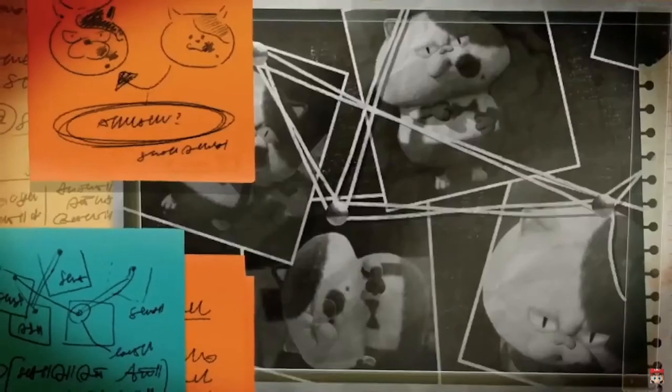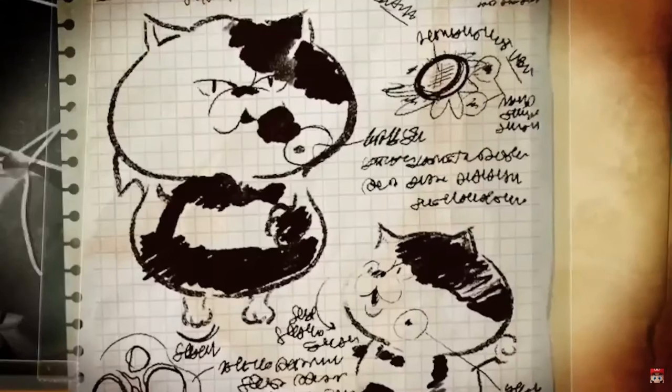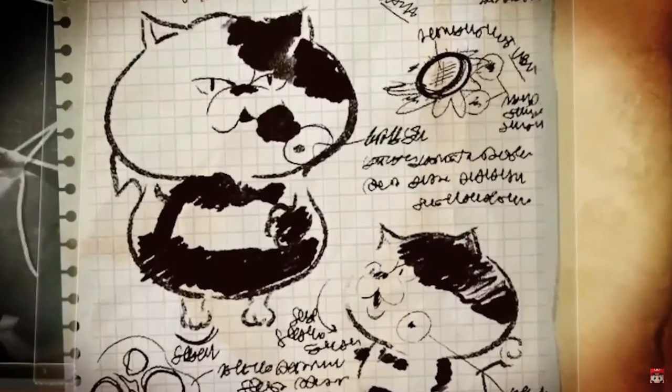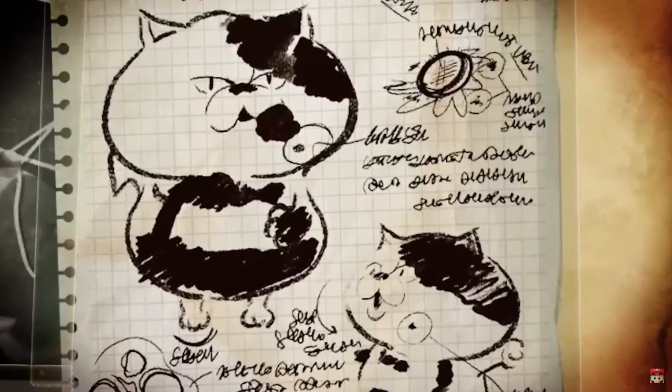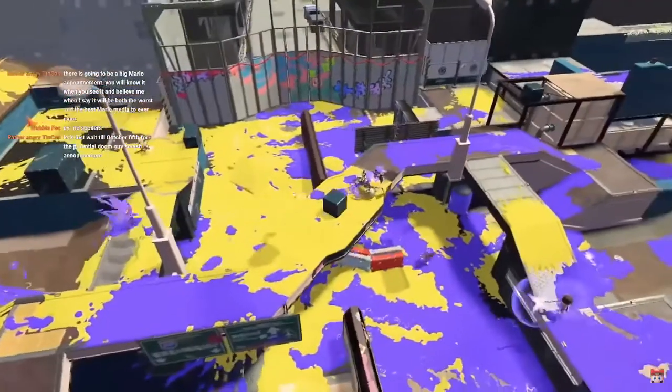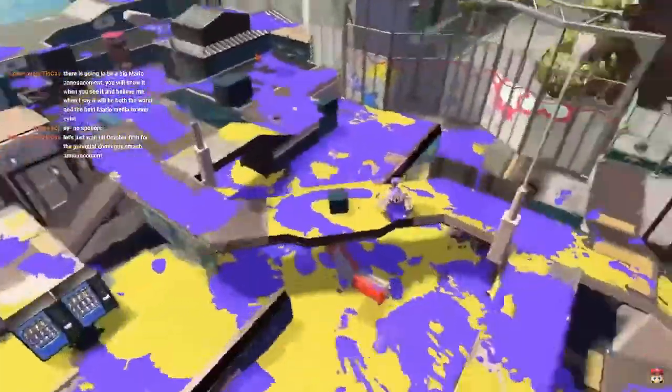We also very briefly see in some snap cuts what appear to be diagrams of a professor's notes on Judd — or some other correlation. Could this be notes on the cloning of Judd into Little Judd, and how does this relate to the main story of the game?